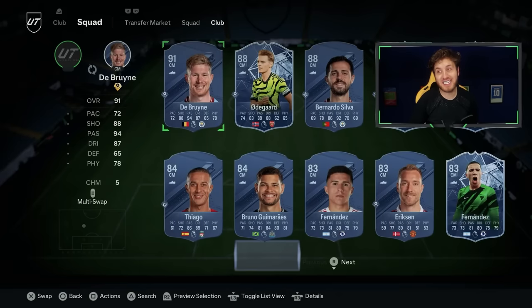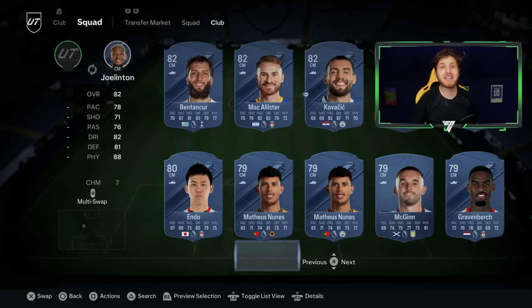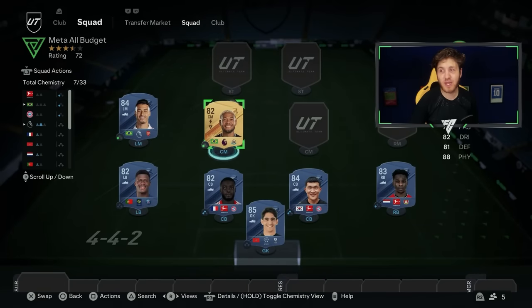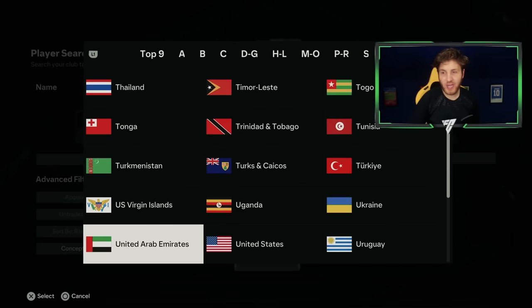Moving on to one of the cheapest players in this team, staying in the Premier League again — I've sung his praises since the game came out. Joe Linton — all-round just a machine in this game. 88 physical is outrageous; unbelievable in-game stats as well. He goes into my team.